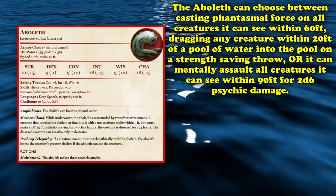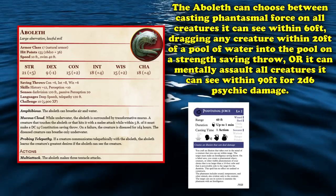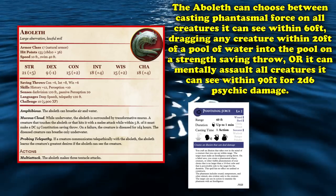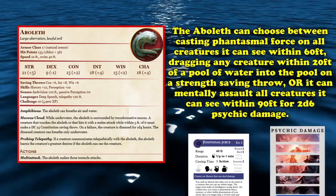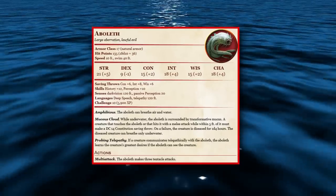Lair actions happen automatically at initiative count 20 and add unique actions outside of the monster's regular turn, with the restriction that you can't use the same lair action two turns in a row. For the Aboleth, it can cast Phantasmal Force on all creatures within 60 feet, drag any creature within 20 feet of a pool of water into it on a strength save, or mentally assault all creatures within 90 feet for 2d6 psychic damage. Aboleths set the bar for powerful, dangerous monsters with far-reaching narrative potential.